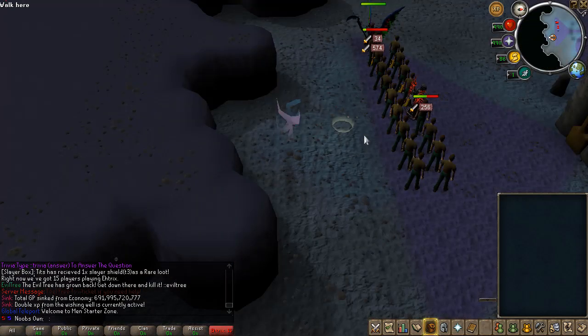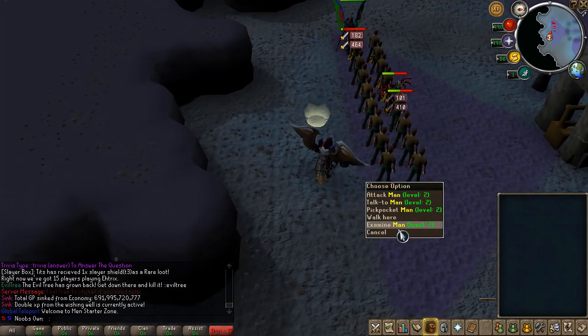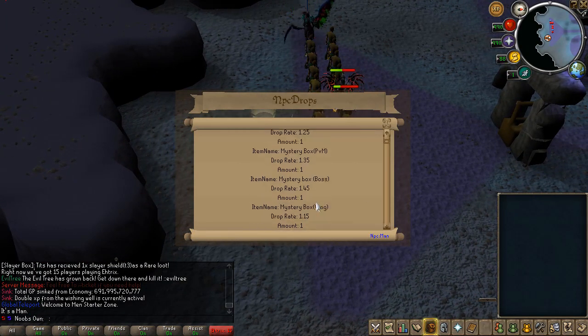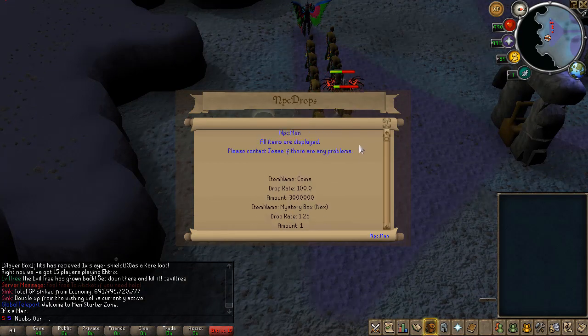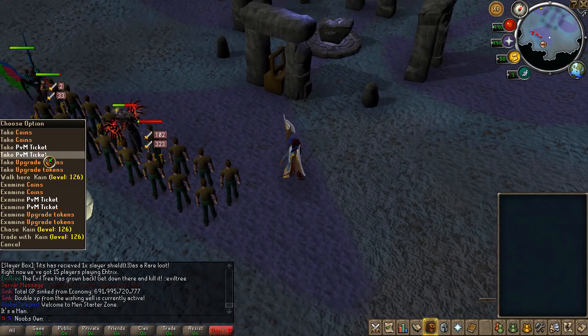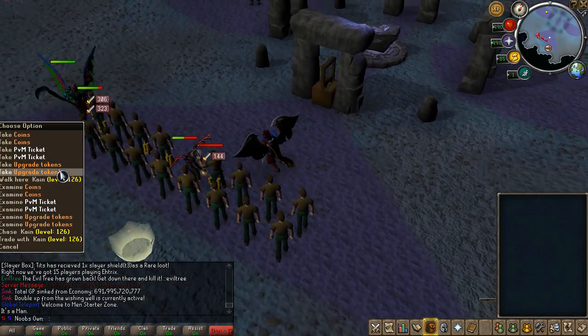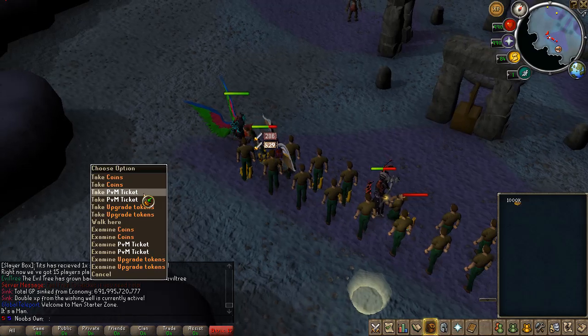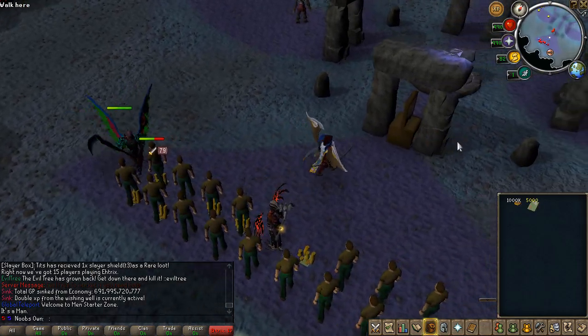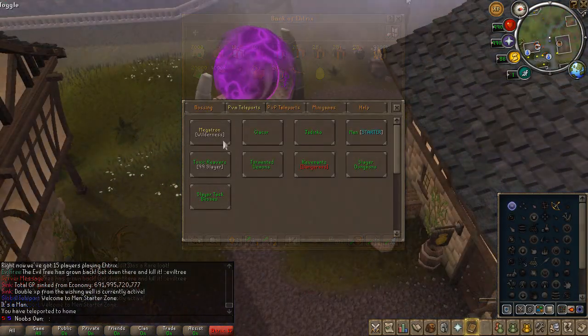Men is a starter zone. It's a very good way to start at the beginning — you can examine the NPCs, get some basic coins, a few boxes which I'll open in a second, and also Star Wings. As you can see from the drops left behind, you can get upgrade tokens and PVM tickets just from these. This is the standard drop from one of the Men if you don't get a box.